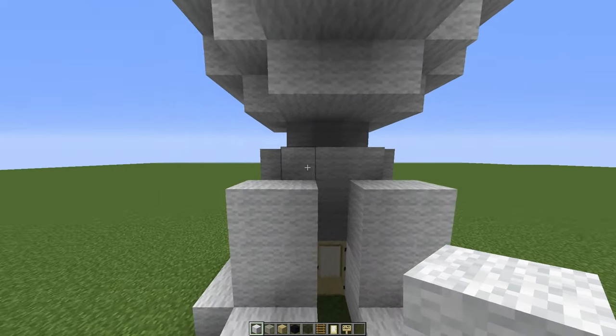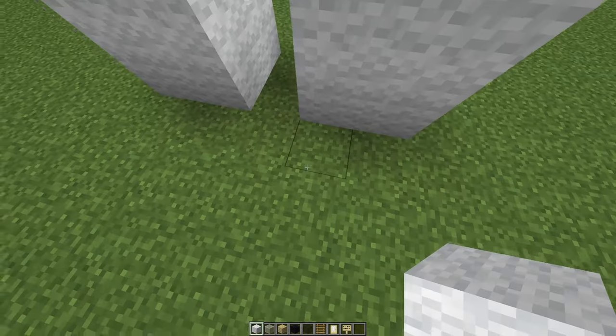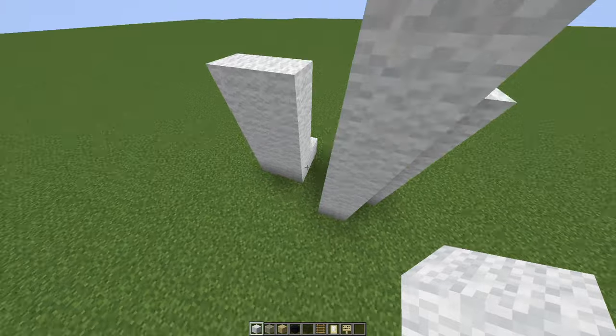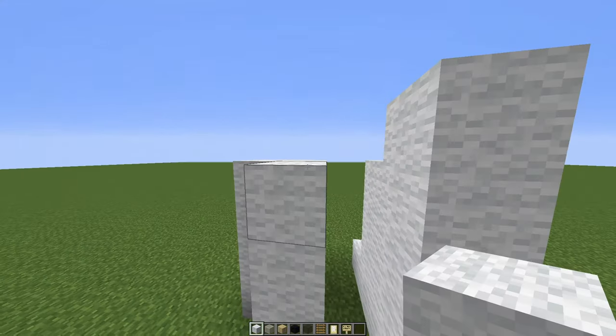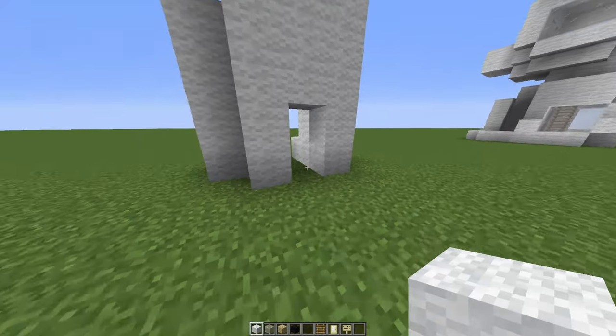Let's add the second layer now. This is in total five high and we need to leave space for the door. We'll go one, two, three, four and five and the same on the other side — one, two, three, four, five — and we'll pop a space in for the door just there.